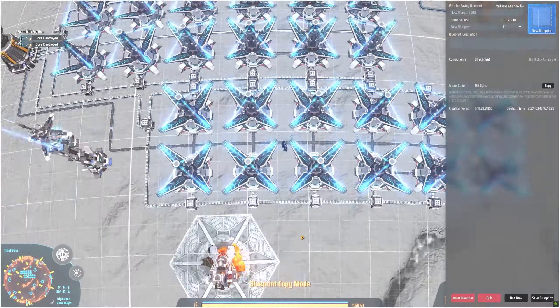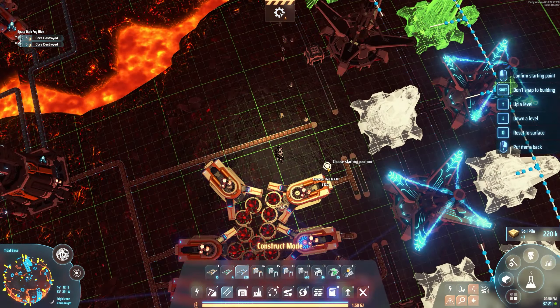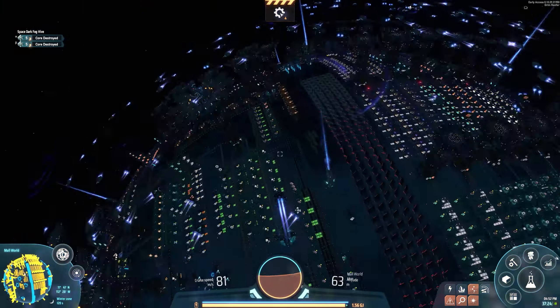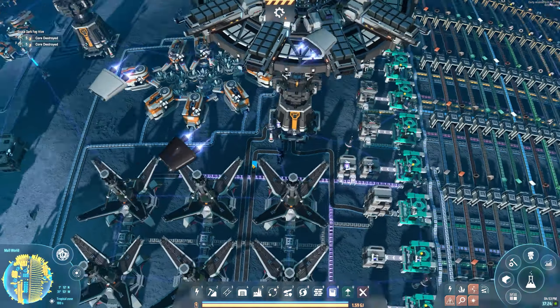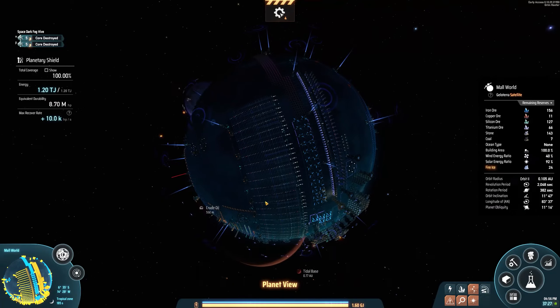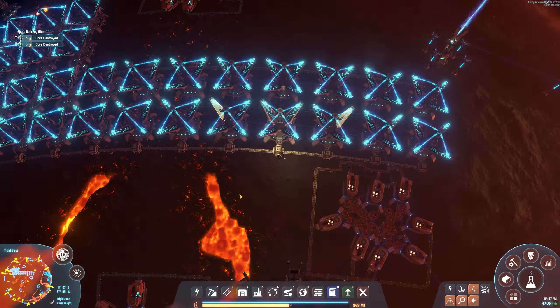We're going to fly over to our tidal base and find a nice flat spot to set it up. We're going to switch all of these to charge, set up our logistics — empty ones coming in and full ones going out. There we go, we are charging. I'm going to add another row here, add them into the same logistics just like that, and we're going to have even more charging — as much as possible. The blueprint kind of overlapped a little bit and we had a few items I didn't have in my inventory, but that's no big deal.